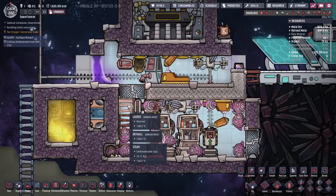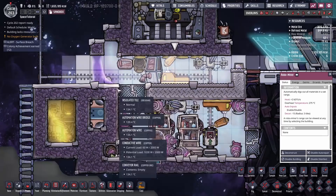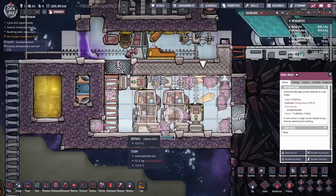Another thing they can do is, if you have a door on top of the structure, they can actually vomit regolith up there. That regolith can block your duplicants' access. So what you want to do is put a mining drill up there to stop that from happening, and also keep a mining drill down here as well.